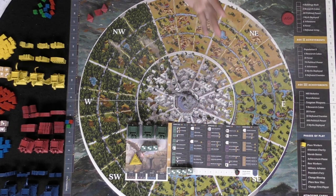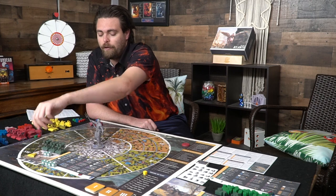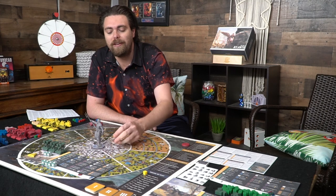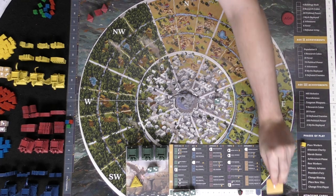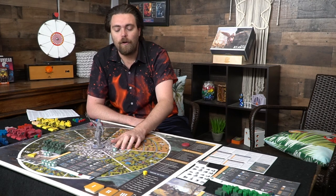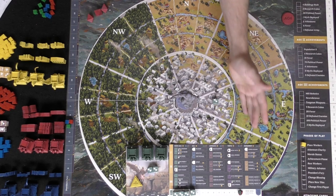Once you've collected all the buildings of your color and placed your cubes on your resource track — tracking orichalcum, lumber, and fish, all starting at eight — and placed your workers, everybody's ready to begin. The outside of the board is the outer area and the inside is the inner area. In the place workers phase, players go in order placing workers in the inner area only. Peasants can only be placed in the inner area, but Atlanteans — the figures with swords — can be placed anywhere on the board. Setup also varies based on player count.